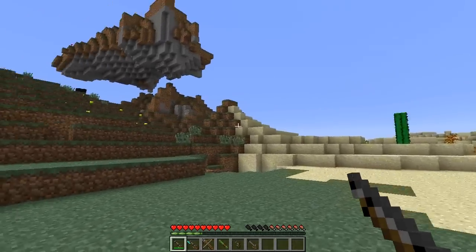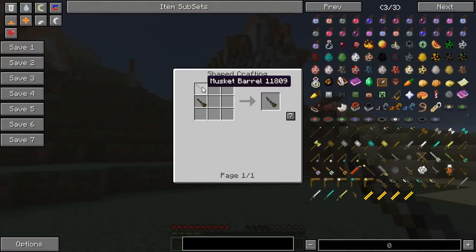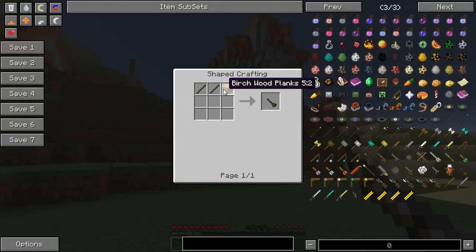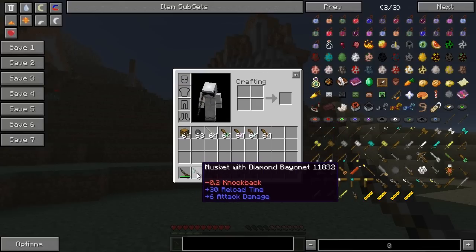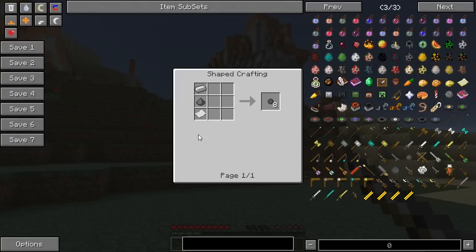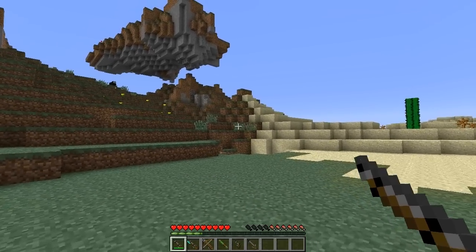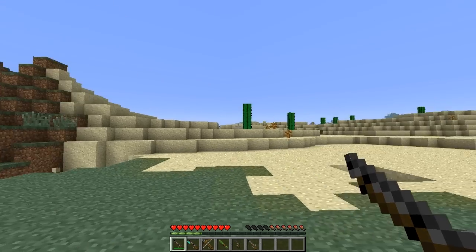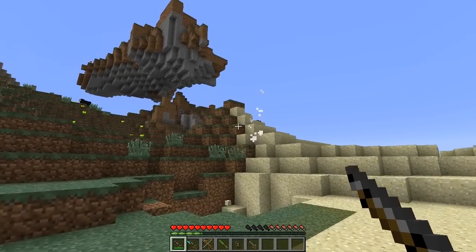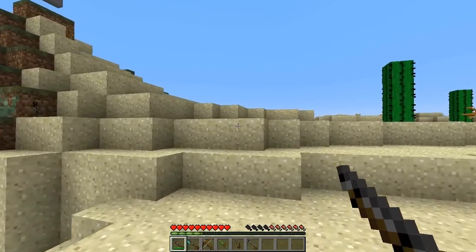So now we're going to be talking about the shooting weapons. The first one is the musket, which you make with a gun stock and a musket barrel. To make the musket barrel you need iron, iron, iron and a flint of steel in that formation. To make the gun stock you need a stick, stick and a plank of wood. Put them together and you get a musket. As you can see it's got quite a long reload time, and you need musket rounds for this as well. To get eight musket rounds you need an iron ingot, a gunpowder and a paper. To fire this weapon you right click, it's got a massive reload time, and when it clicks you know it's ready to go. You aim like a bow and fire - and there you go.